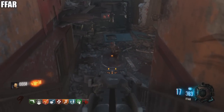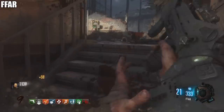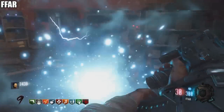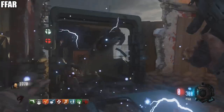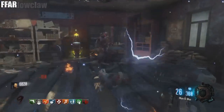Starting out with the FFAR, or the FAMAS. Just a typical assault rifle, nothing to write home about. In fact, I think it might even be weaker than the assault rifles we already have in this game.